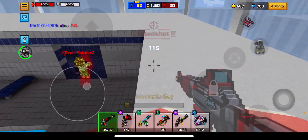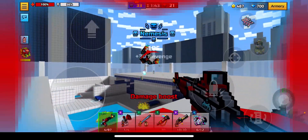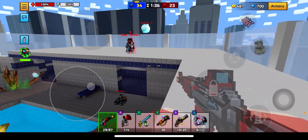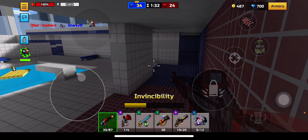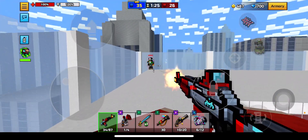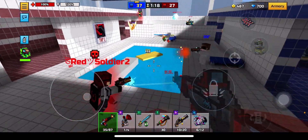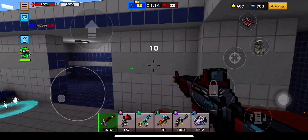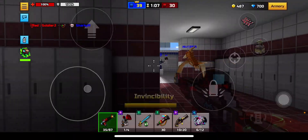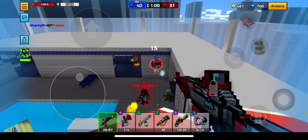The wall breaking ability doesn't seem to be deducting any damage from the bullets. Normally it'll reduce some percentage, but this time it doesn't seem to be deducting any damage, which is very good for a wall breaking weapon and for an automatic primary weapon. I'll be going through all these battles without modules, because my modules are all different levels — some are level 3, some level 5, some level 4 — so it's always confusing.